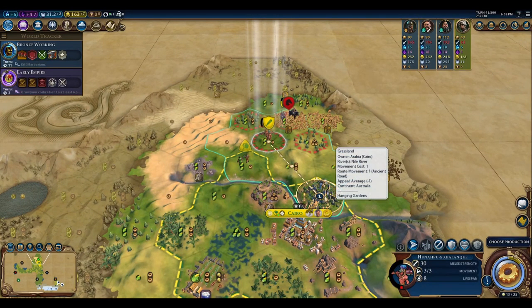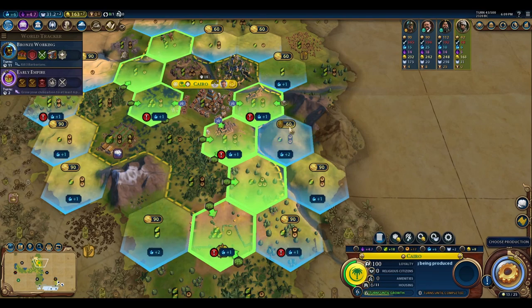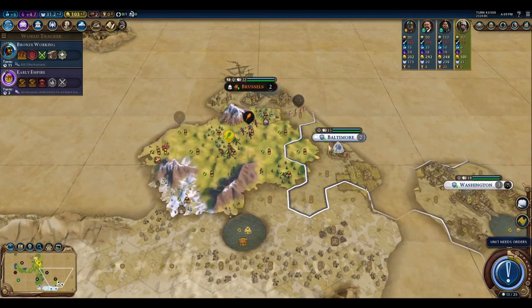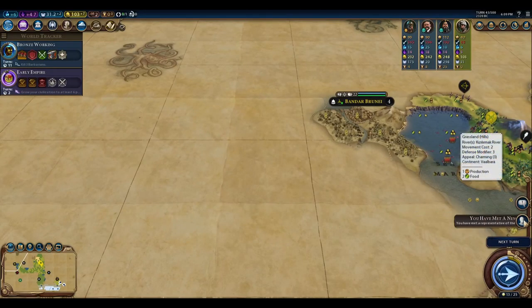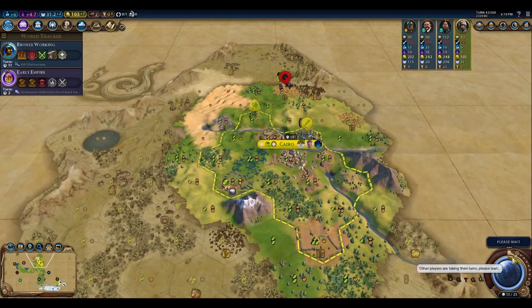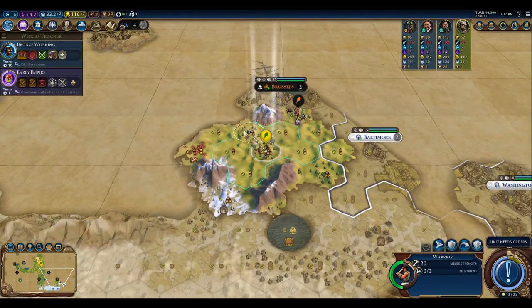Let's go down there. We want to build a Campus. Now this is where I would have originally wanted a Holy Site, but I don't have Astrology research yet. So let's go ahead and put a Campus district there. Did we meet something? I thought I heard a little cha-ching. One more turn until Early Empire.